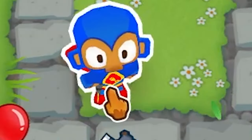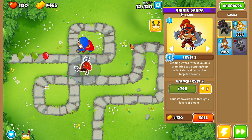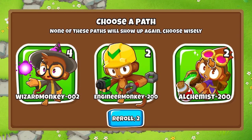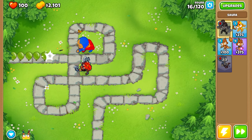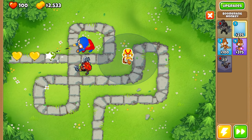Now we get the super monkey. Let's place him down right in this little corner. A good thing about Sadio and any heroes — as long as we have one on there, 100% of the XP is going to them. Left path only. I would like it all canvas, but I can't. So we get four 0-0-2 Wizard Monkeys. We're not actually going to use those right now.